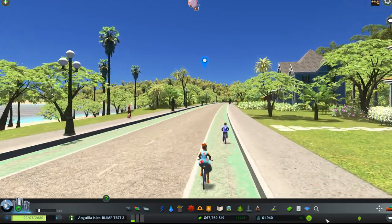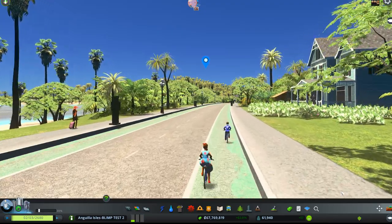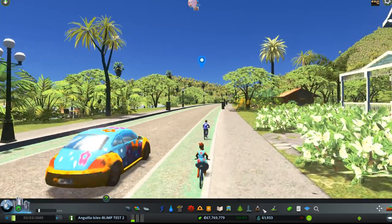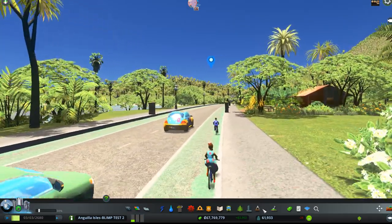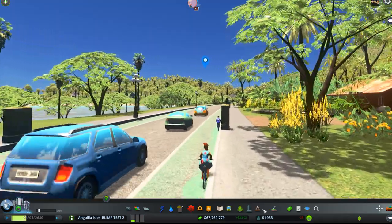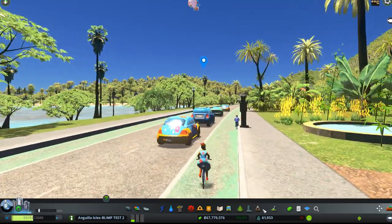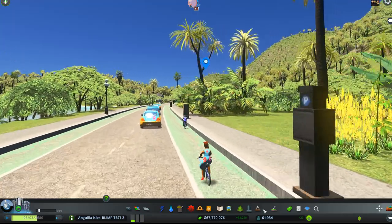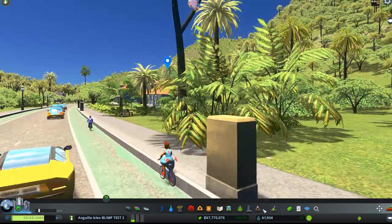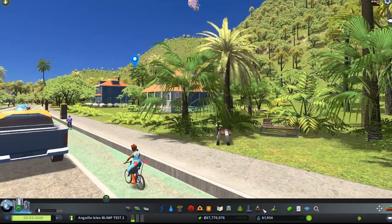I'm running out of voice here. This particular little road with the green bicycle lanes is part of the After Dark DLC. So you have to have that if you want this road. If you don't have it, there will be no road around this island and people won't be able to get where they're going. So you really kind of need the road — just to let you know.